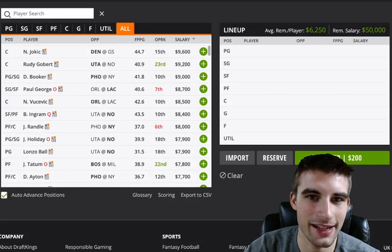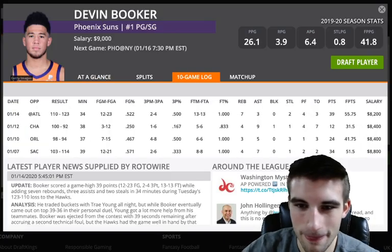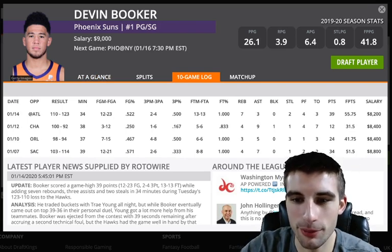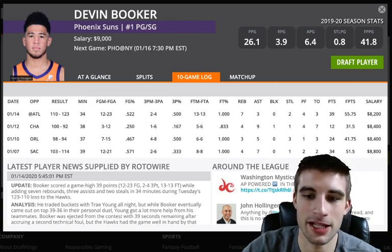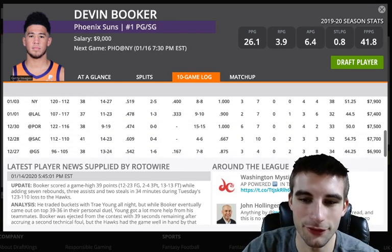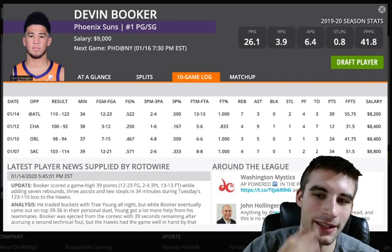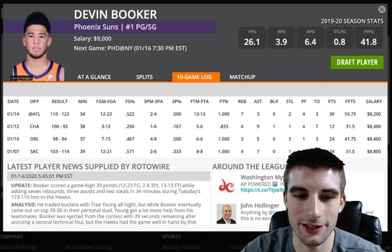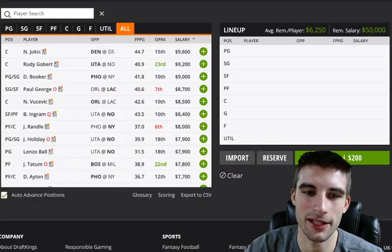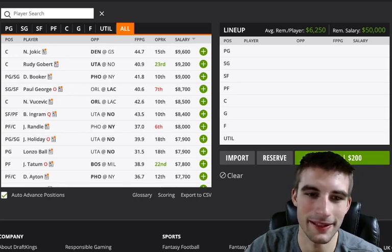Devin Booker has been hot, but he's $9K. With Kelly Oubre off the court, Booker has a 31.5% usage rate and 1.21 points per minute. But $9K is a lot to pay for a guy who's a little hit or miss. He's had 55 fantasy points versus Atlanta and has been hot — 51, 51, 51, 44, 54, 44 recently — but I just do not like paying that much for Devin Booker. I'll pay $8K for him, but at $9K you're pushing it, so I'm probably going to pass.